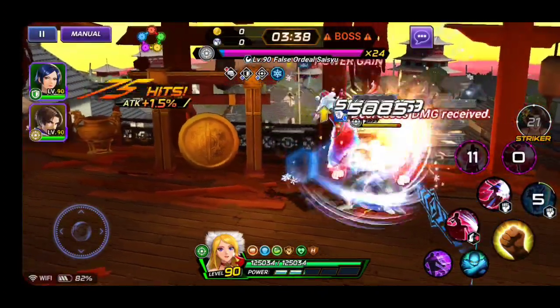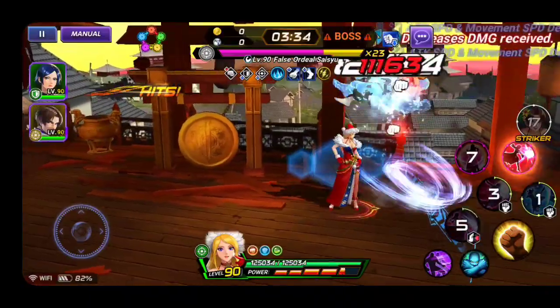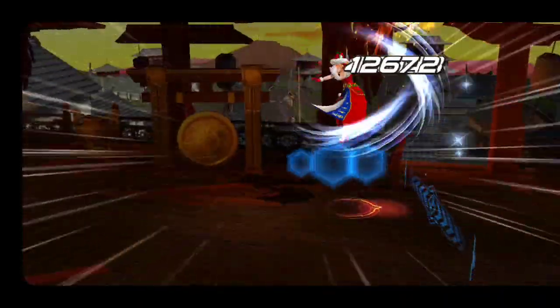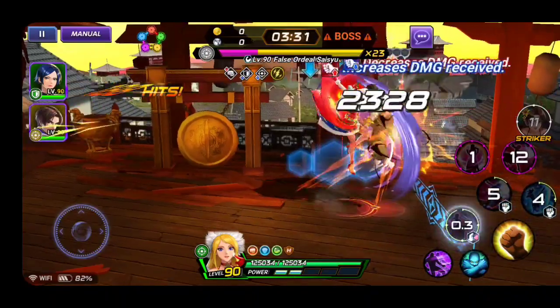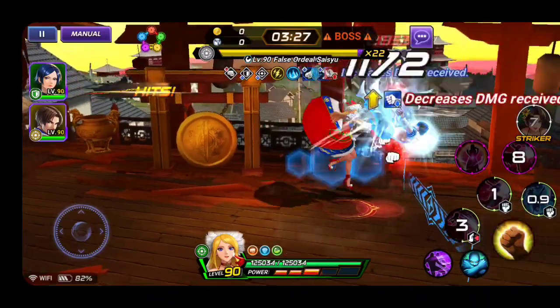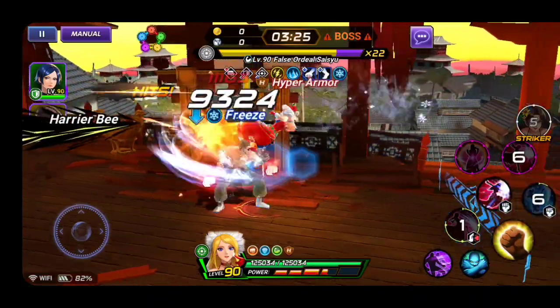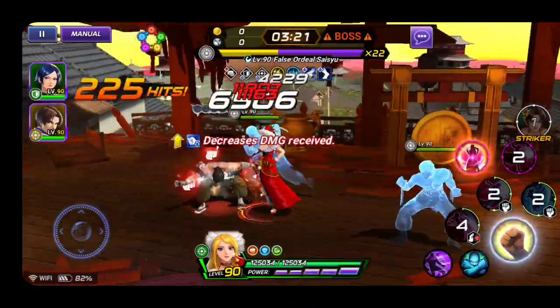BG A gains PG fairly quickly - I can cast her 5 PG which is a long super, and then it's up again. S1, then S2, the reset on S1, then super again. Fairly easy. If you have BG A you're really lucky - she's good in PVP, good in PVE, all content. She's one of the best green units to have in Immortals because she gives PG rate gain to all green fighters.